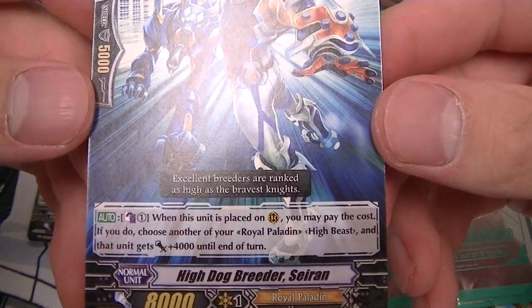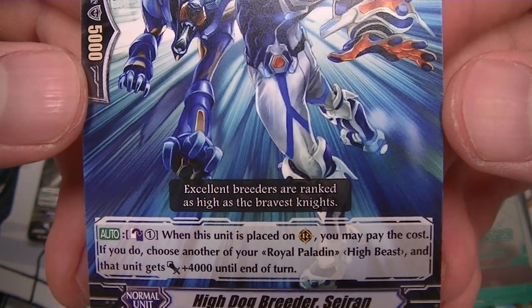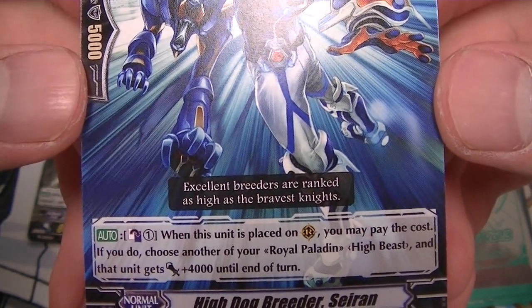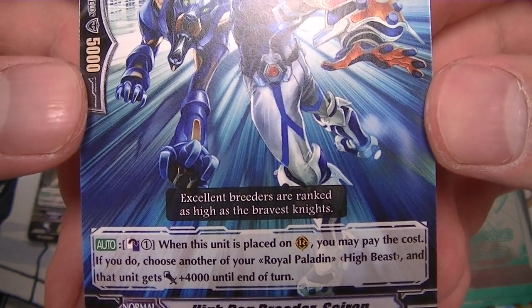High Dog Breeder Sairn. This unit is placed on rear guard circle. You may pay the cost. If you do, choose another of your Royal Paladin High Beast and that unit gets plus 4,000 until end of turn.